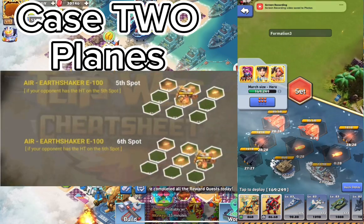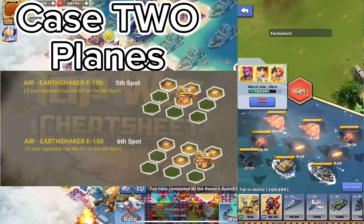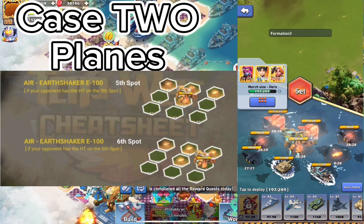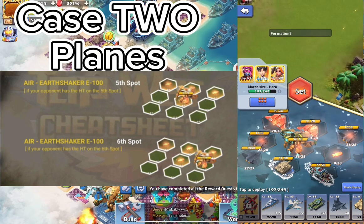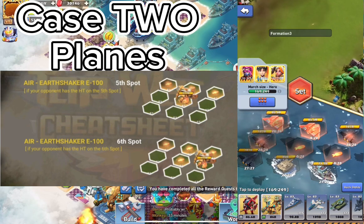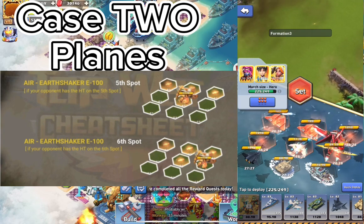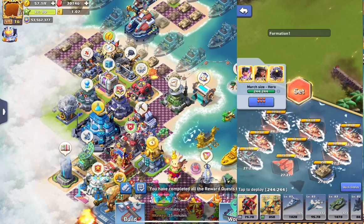There is another special case for the planes: if you actually know which slot your opponent has their heavy trooper on, you want to match that. If you know 100% that your opponent has their heavy trooper — whether yellow or red — on slot number five, then you do the same to keep the flow of hits. If you know he has the heavy trooper on slot six, then you copy that in order to increase your performance and get the best result out of the situation.